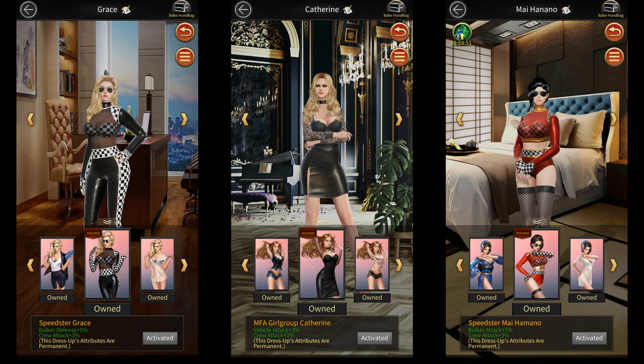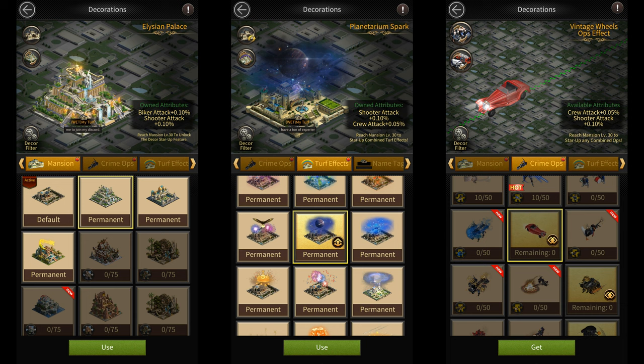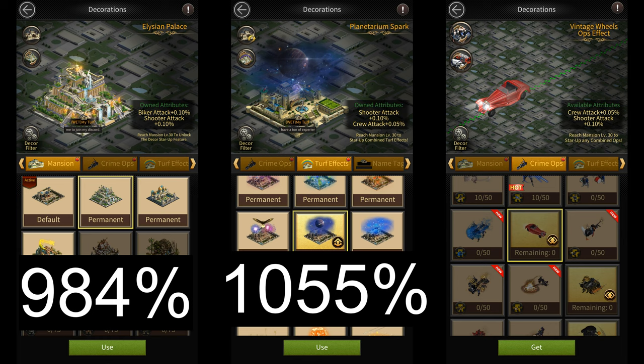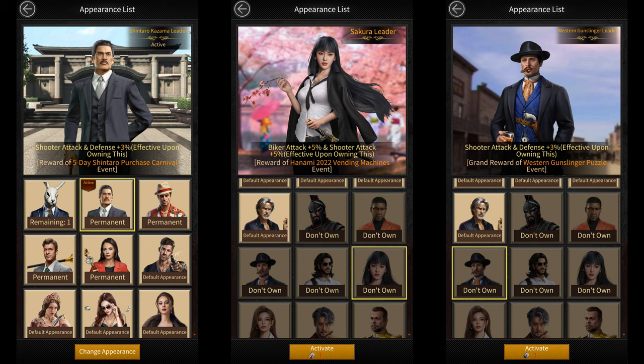You have babe dresses that give you 32% more shooter attack. There's turf skins that give you a total of 984% shooter attack. Turf effects can give you a total of 1055% shooter attack. Combine Ops effects can give you a total of 704% shooter attack.